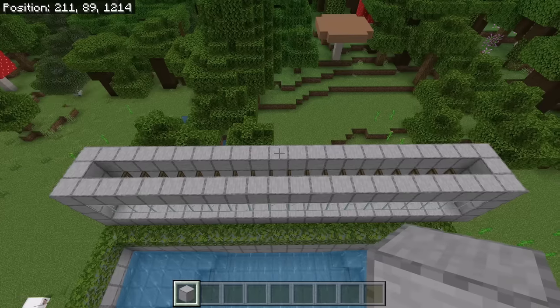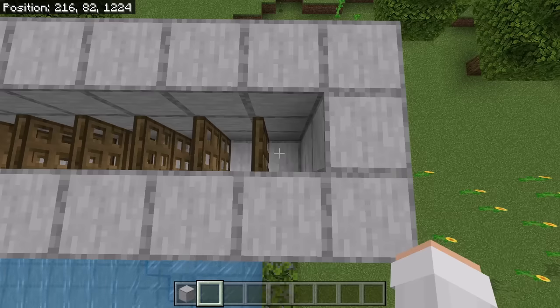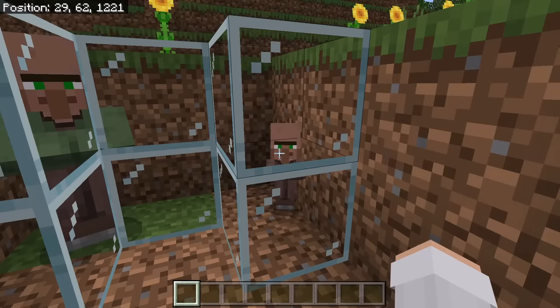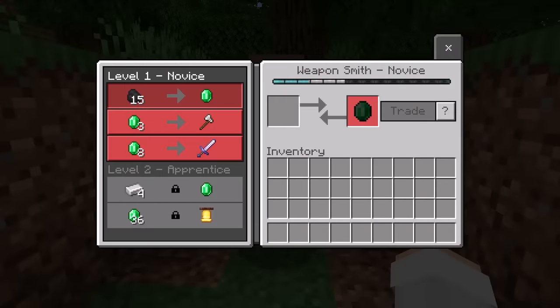The next step is to bring a villager over to each of these slots. In total, there should be 20 villagers in this farm. You can bring any villager to this farm except for a green coat or baby villager, because those villagers cannot link to workstations. If you want to use a baby villager, you will first need to wait until it grows into an adult. Also, don't use any villager that you have already traded with before.